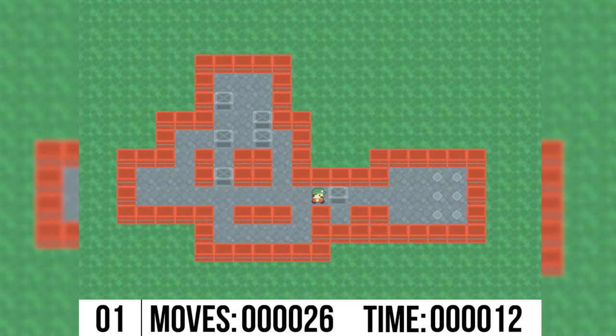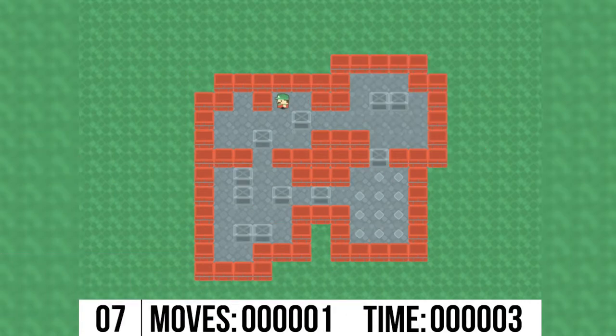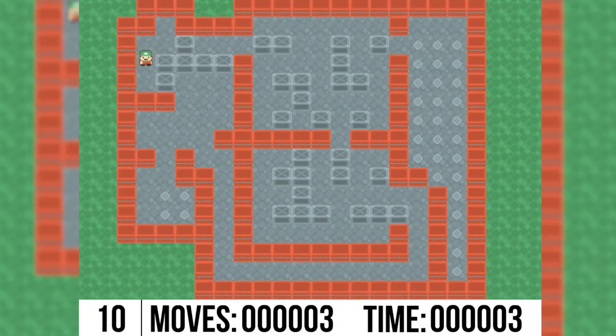Hello and welcome to Scratch Reviews! Today we'll be taking a look at Sokoban by Code 599 Test. Sokoban by Code 599 Test breathes new life into the original Sokoban made in 1982. Sokoban is a puzzle game in which the player pushes crates around in a warehouse, trying to get them to storage locations.